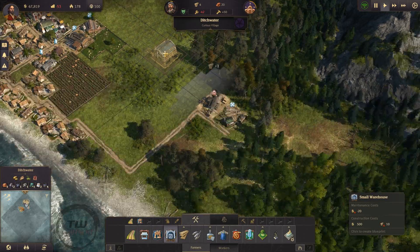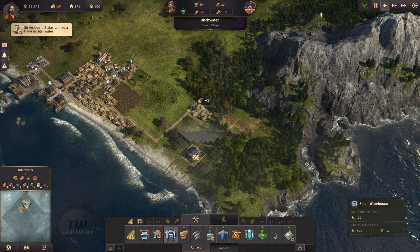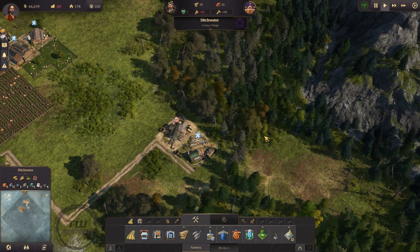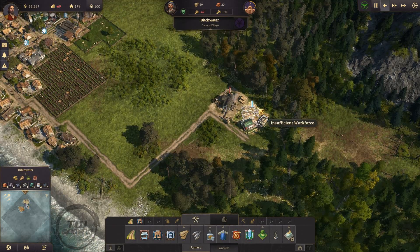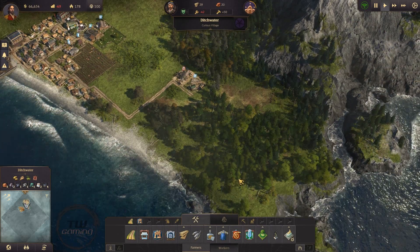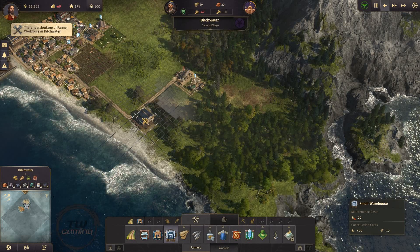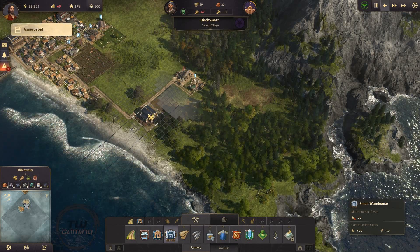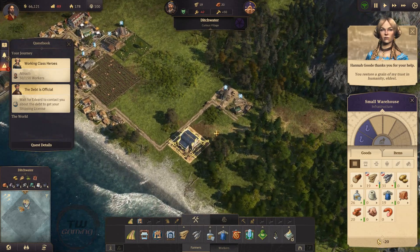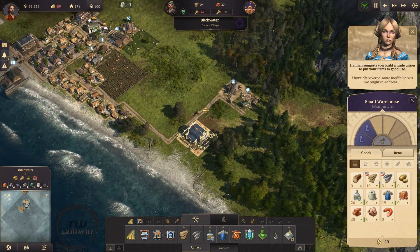Let's think about that for a second — where am I gonna build? Let me zoom out a little bit. I could probably put one maybe right here. Do these trees need to be there for it to do its thing? I don't want to encroach on the trees. So I could put it right here. Workforce shortage. You restore a grain of my trust in humanity, Eldest. What's the warning? I have discovered some inefficiencies we ought to address.